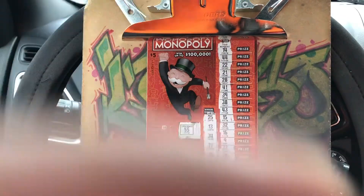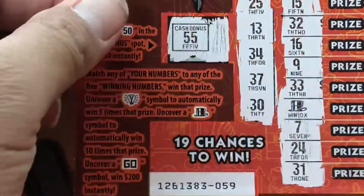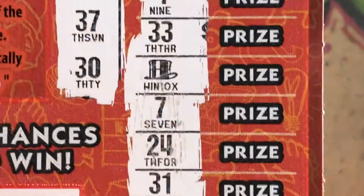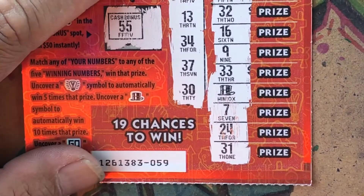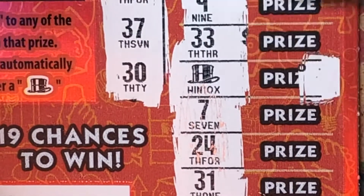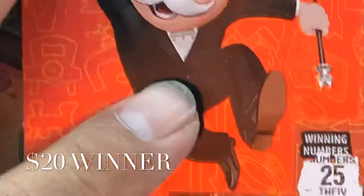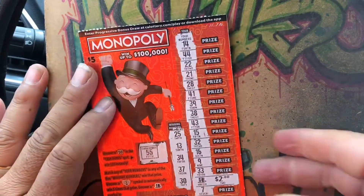Let's see what we got under the hat. Okay, the hat is 10 times the price — wait, let me get a picture first. Now let's see what we got: a big zero, small zeros, and we got a $2. So with 10 times the price that's a $20 win off my first $5 ticket!